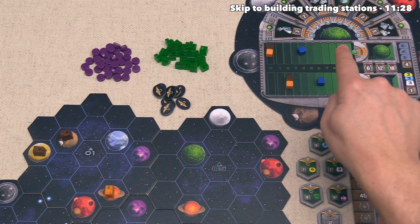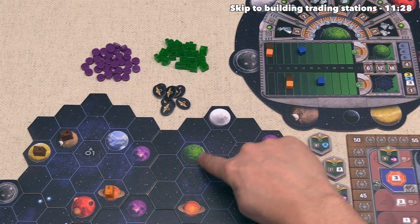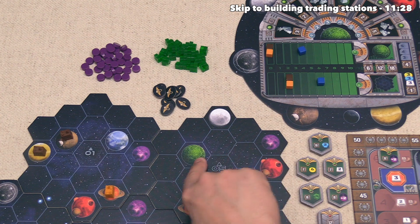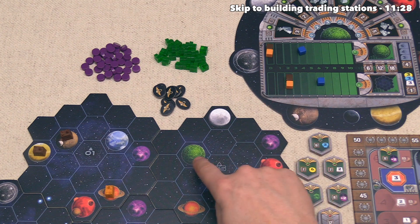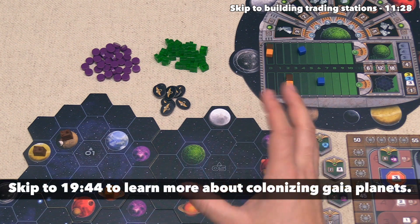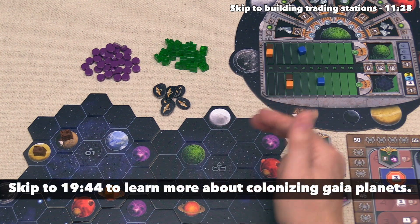The top track is the number of Gaia planets we currently have buildings on; at this point neither of us have any. When it comes to constructing onto Gaia planets the rules are a little different, but I'll explain the specifics of that soon.